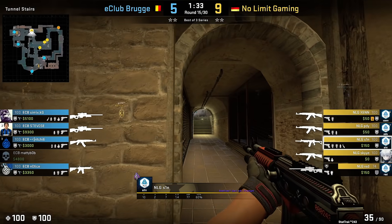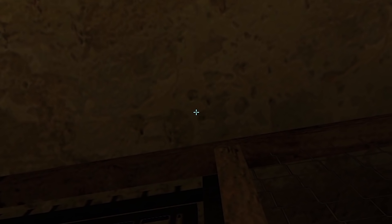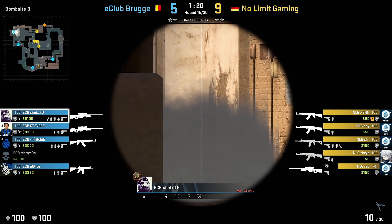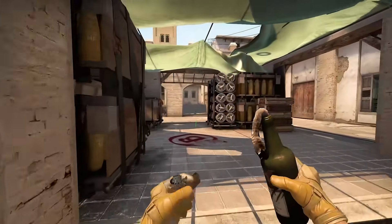Next up, a molotov idea that was in one of my previous trick videos months ago, done with a smoke by S1N. This could just trick B defenders who are guarding short, but most importantly it also denies molotovs in this short bottle hole, so your B-split won't be slowed down by fires like that.